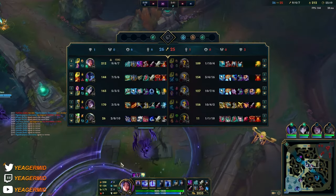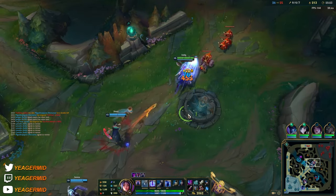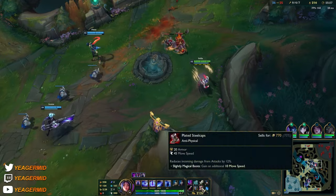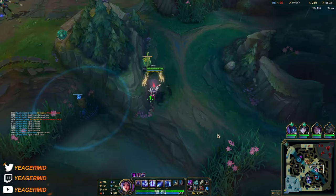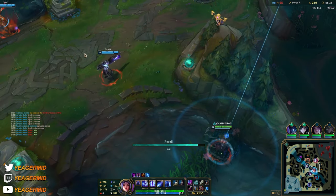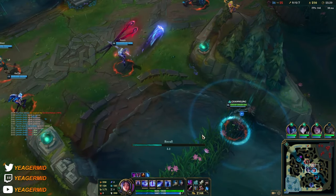Another free kill that's just gone. I need to be careful when I have CP, and I need to always pay attention to the Galio ultimate — actually it would be nice if he uses that on me instead of my teammates.